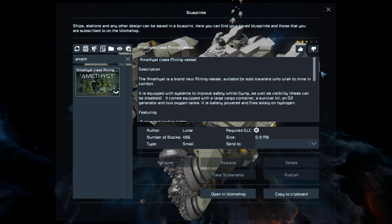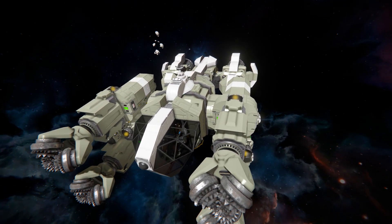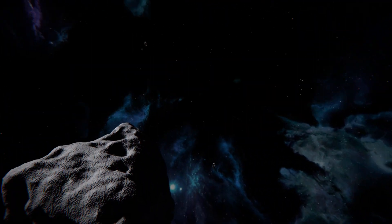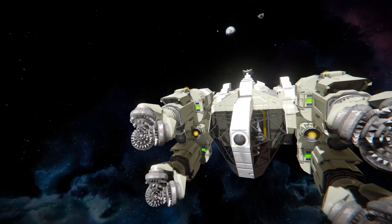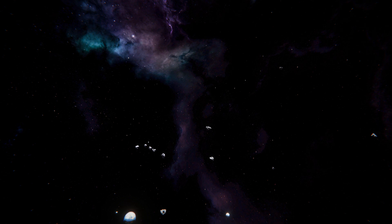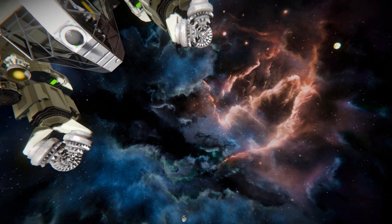We can also see all the information about it on the Steam Workshop page, so simply give this a thumbs up and move all the way to the very front for a quick look around the outside. Then we'll fly it around for a bit and test it out against the asteroid right over there. In case you're interested in the skybox I'm currently using, there will be a link to that in the description below. It's a rather colourful one called Pointless Hodge Podge.